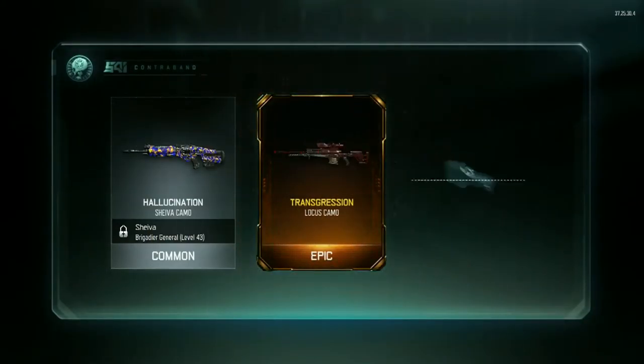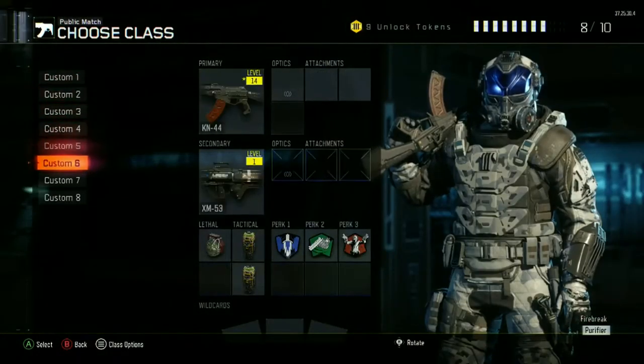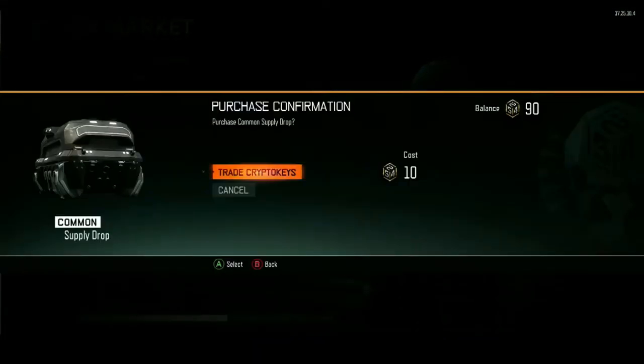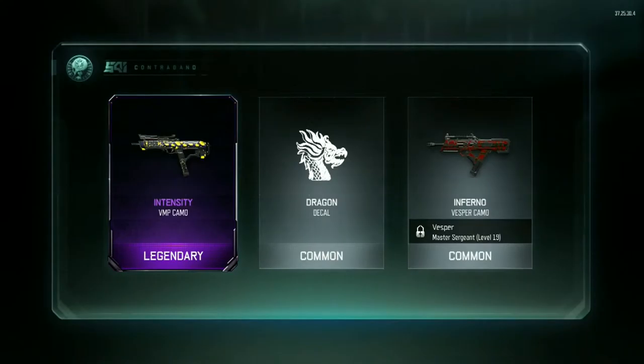Oh, I see an epic — let's go! That camo looks great. I don't use the Locust that much but I'll probably make a sniper class. Oh, a legendary — another VMP camo, let's go! That camo looks really nice.